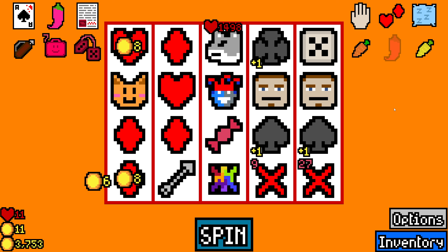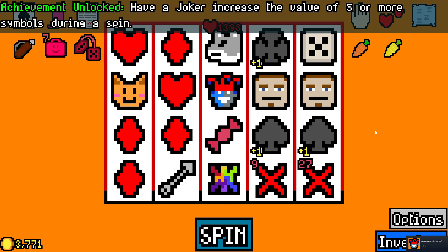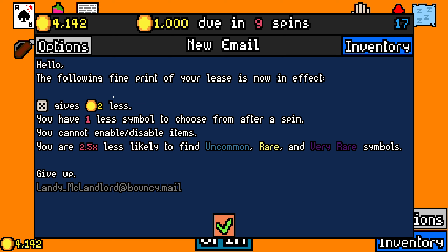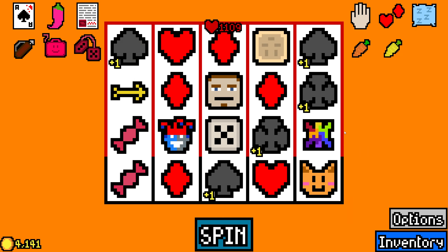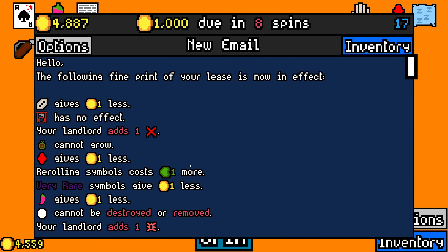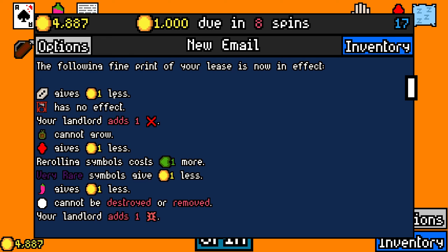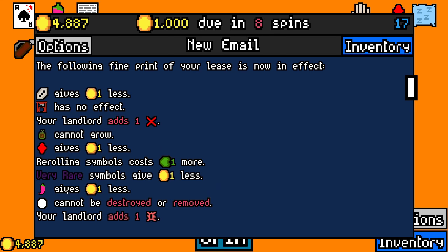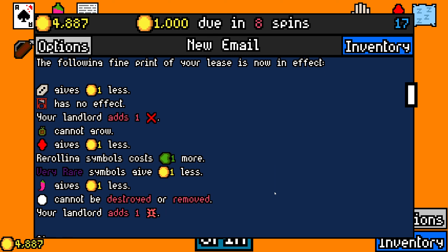So now I'm gonna see jokers and card sharks non-stop, right? I could disable these if I really wanted to but obviously never. Golden arrow — has to be. My 5 gives 2 less, I have 1 less symbol to choose from after a spin, can't disable or enable items, and 2.5 times more likely to find uncommon stuff. Yeah, that barely hurts at all — don't even feel it. In fact he may be dead this turn. Three-sided die gives 1 less, guillotine has no effect, landlord gave me a dud, seeds can't grow, my diamonds give 1 less. Reroll costs extra, rare symbols cost 1 less, I give 1 less, my pink pepper gives 1 less. Eggs can't be destroyed or removed, and landlord added a hex of destruction — well, I can't do anything about that so I'll just tank it.